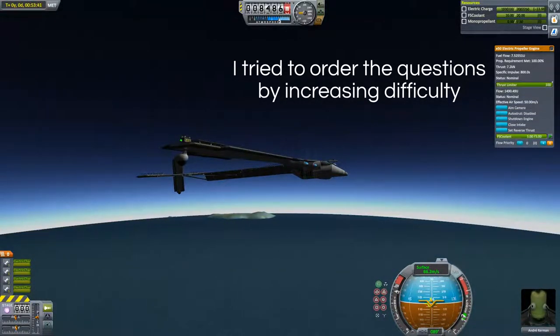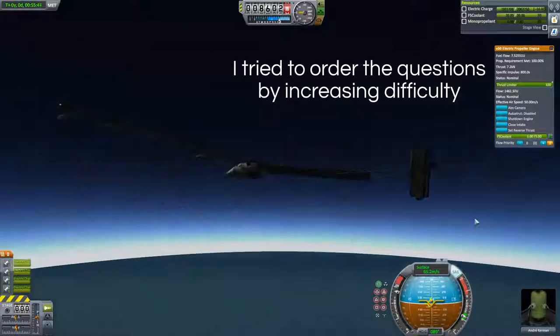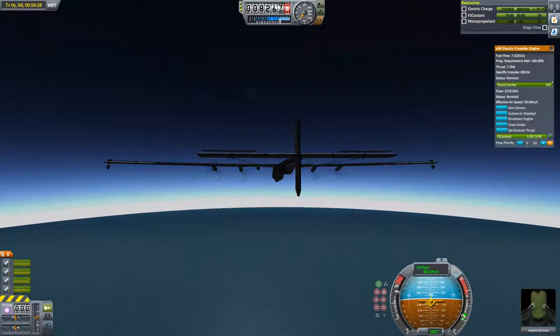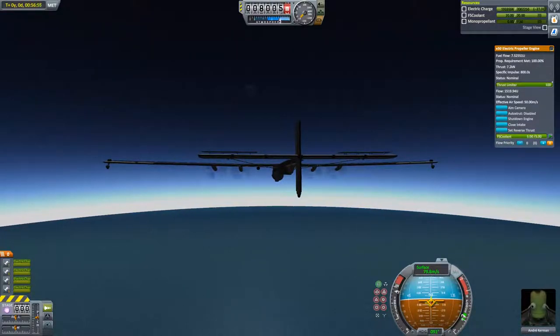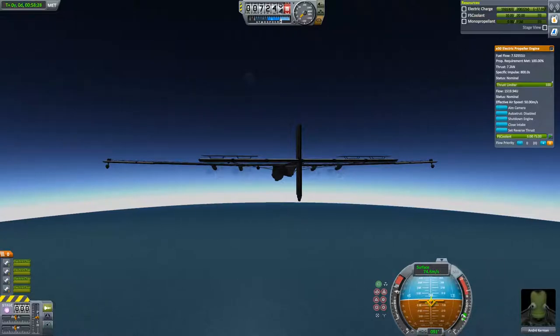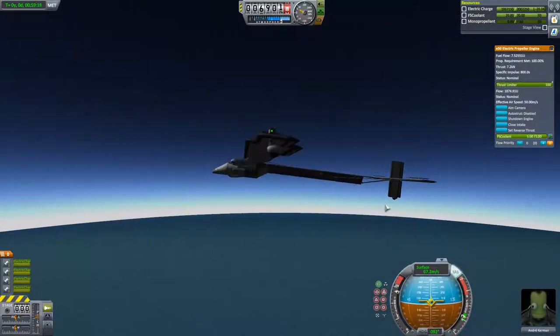First question — it might sound weird and unrelated to climate, but trust me it is. A casino owner can usually predict how much he will make in a month. But what do you say to a client who just won a huge amount of money and claims he must have ruined the casino? Because at the end of the month the owner is probably going to make the predicted amount anyway. The link with climate is that the difference between the point of view of the owner and the point of view of the client is very similar to the difference between climate and weather — a very important distinction.